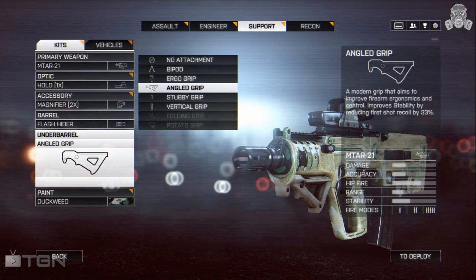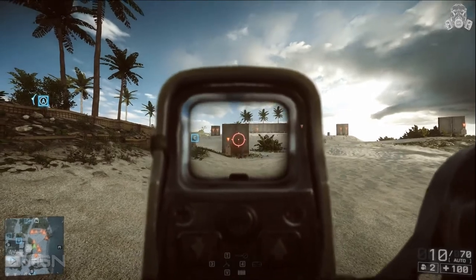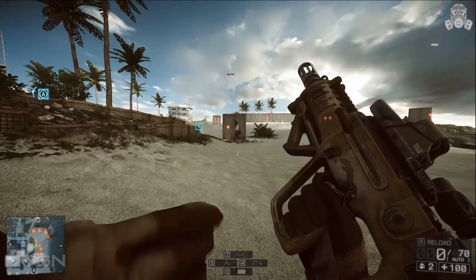Finally, the last attachment is the angled grip, which improves stability by reducing first-shot recoil by 33%. With the high rate of fire of the MTAR, every little bit of stability helps.